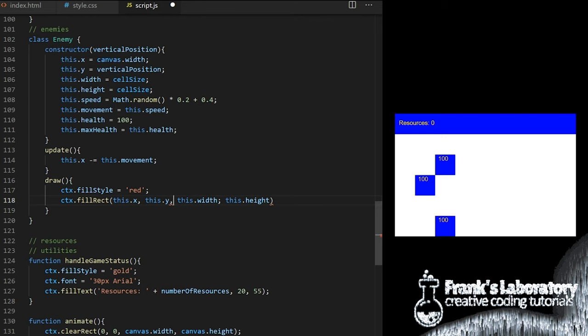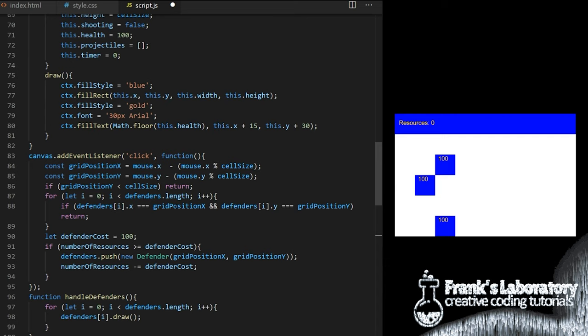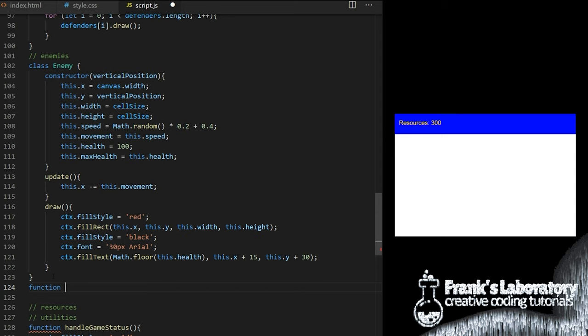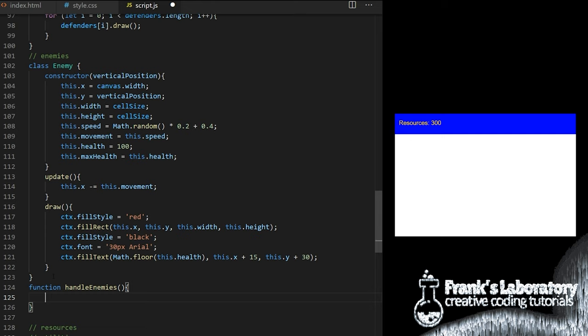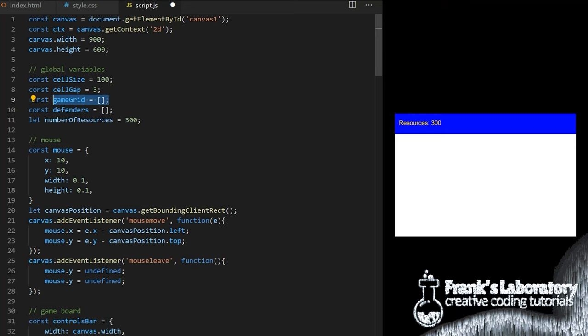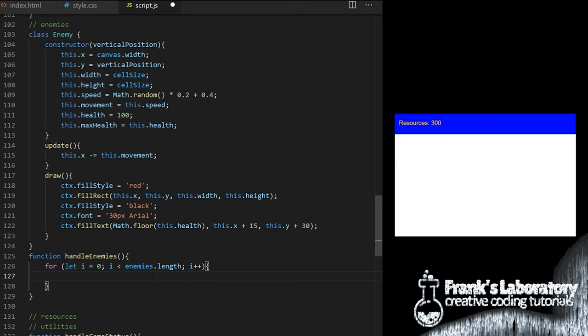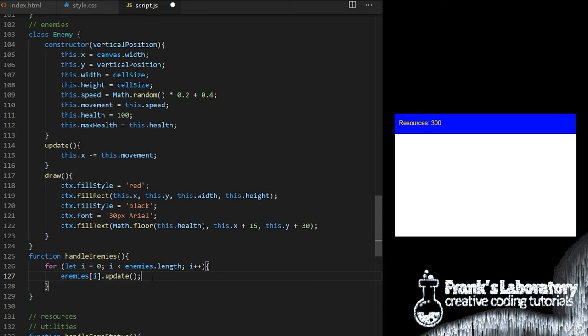Each enemy will have a custom update method. Let's make enemies walk to the left: this.x minus equals this.movement. We also have a custom draw method. I set fillStyle to red, call fillRect passing this.x, this.y, width and height to draw a red rectangle. I also want to display their health — same as we did for defenders, I add font and fillText displaying this.health. I will change fillStyle to black for the health text. Our blueprint to create individual enemy objects is complete.